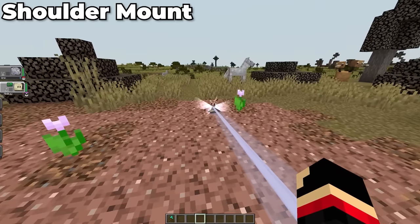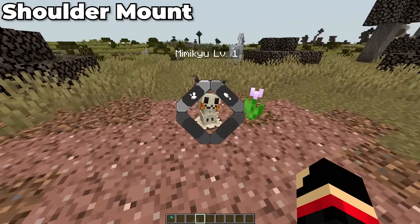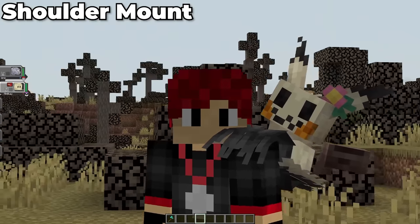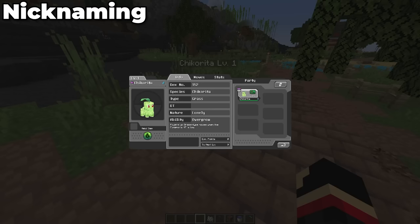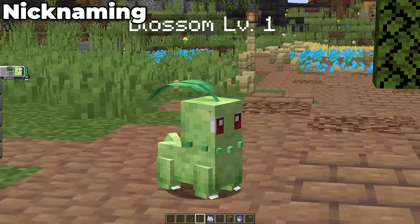Some Pokémon are capable of traveling with you on your shoulder and give you extra buffs. Mimikyu is the newest Pokémon on that list, but doesn't give any boost. Pokémon are like pets, and pets deserve a nickname — you can now nickname your Pokémon by opening up the summary window and clicking on their name. Just like that, I now have Blossom the Chikorita, which is so cute.